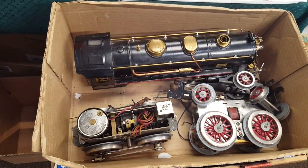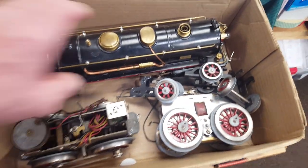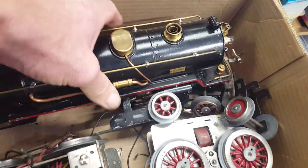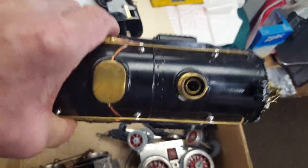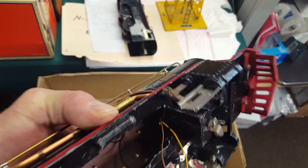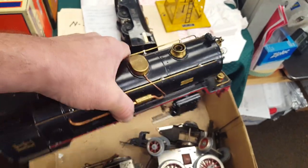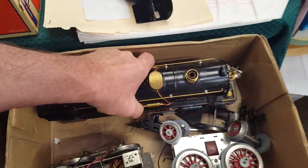Here's one I'm going to be taking with me to fix for them — put it back together and get it running. This is a 394 standard gauge. The interesting thing about this is somebody put a smoke unit in it. So this is for a future video — we're going to take her and get her running for them. Let's see the rest of the shop.